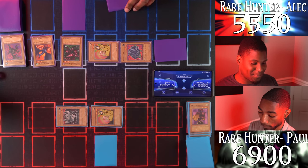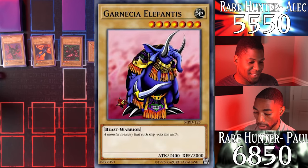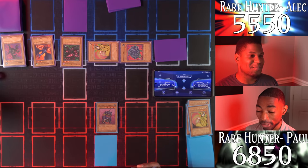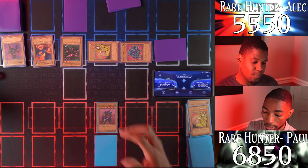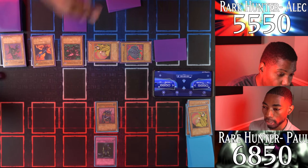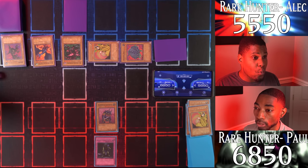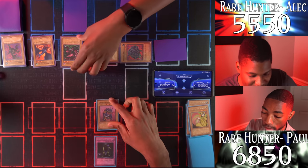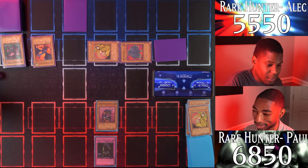I'll draw and tribute my two monsters to summon Garnicia Elephantus in attack mode. Did you really think I was going to hide that? I enter the battle phase — Garnicia Elephantus attacks your Ryukishin Powered. When I declare the attack I activate a trap card: Robin Goblin! Each time one of my monsters inflicts damage to your life points, one card is randomly selected from your hand and discarded. He has six cards in hand — destroy Ryukishin Powered for 800 damage, and say goodbye to a card from your hand.